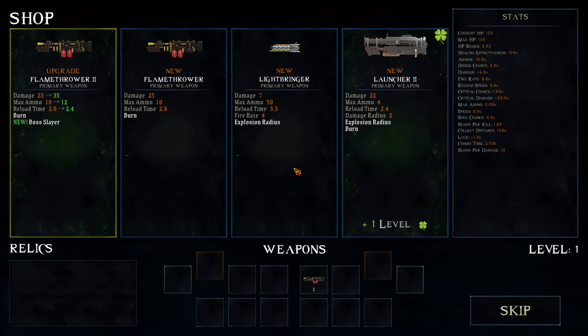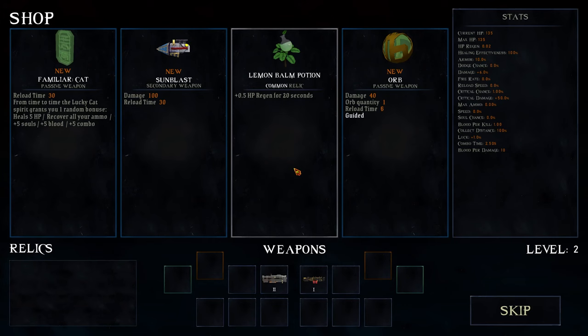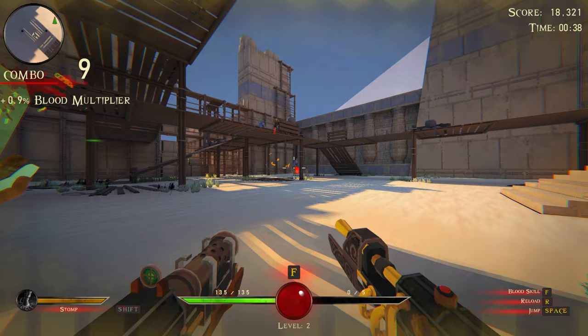Let's burn some enemies. I'll take a lucky launcher - why not. Leaf balm potion - okay, I'm gonna stick it. Cat familiar goes crazy, and there's a meow so it's bonus points for that. Flamethrower to boss slayer - I don't know about that. What about acid flower? It heals damage per second based on the number of weapons with poison you have - it's a synergy weapon.